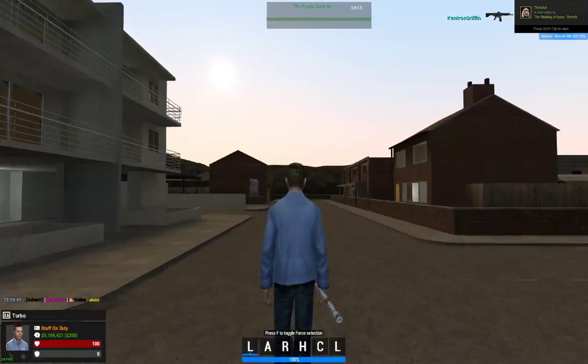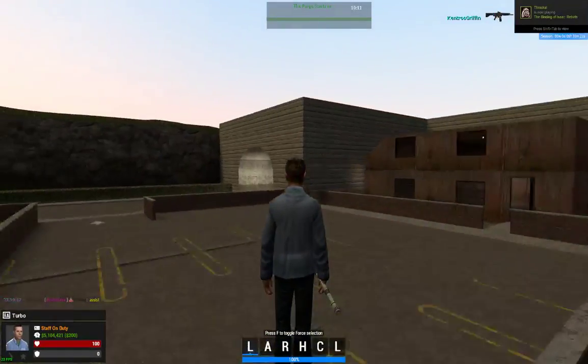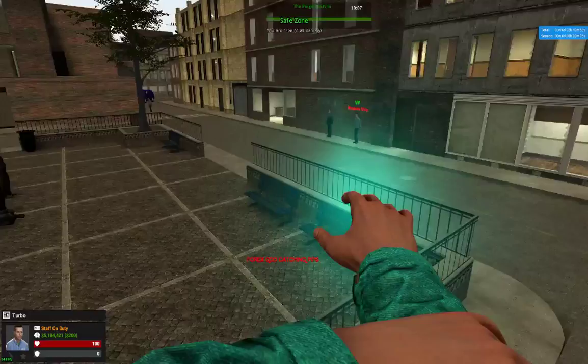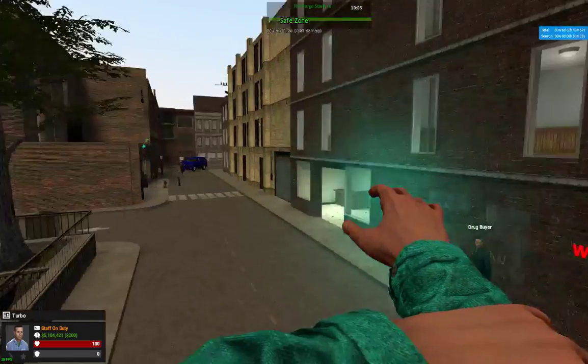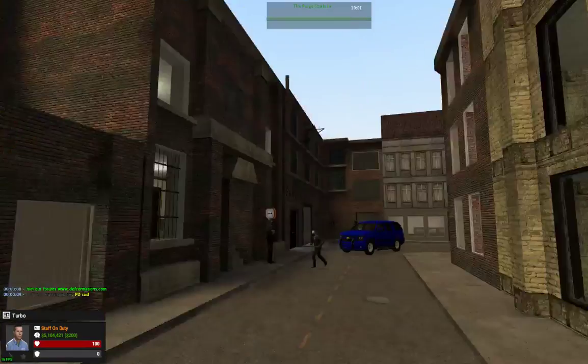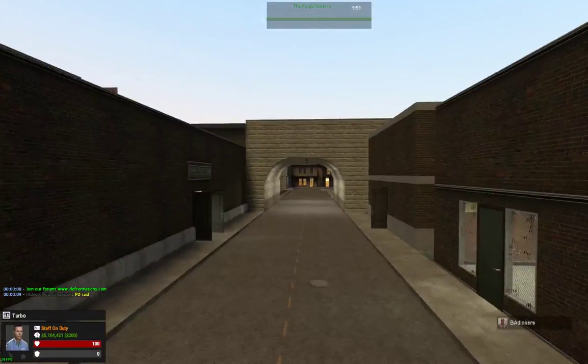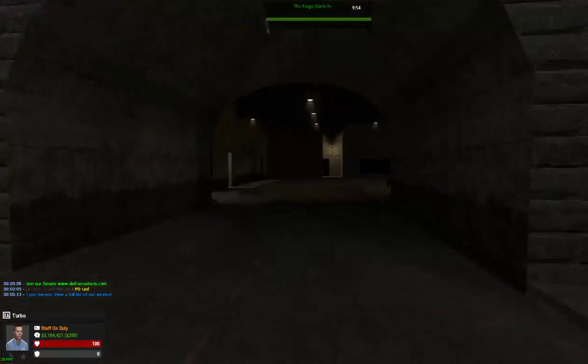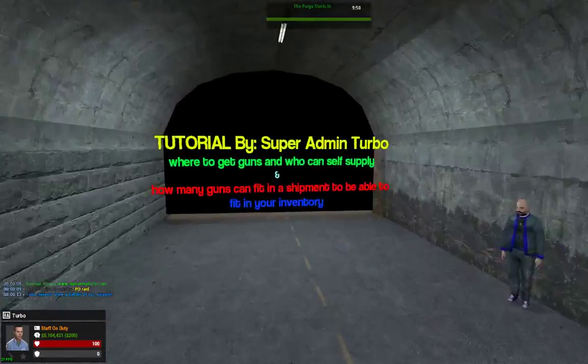I'll be showing you where they normally base across the map — you just have to walk around and explore. You spawn right here, and there are gun dealers around. For instance, there's this gun dealer and more spread across the map, which is really huge, so you just have to explore.